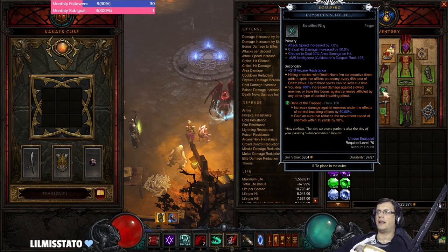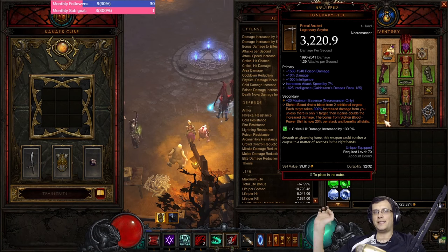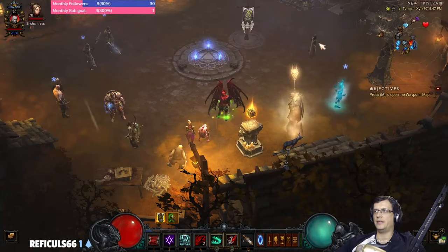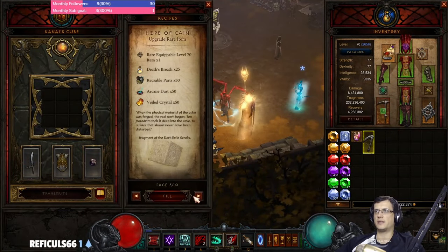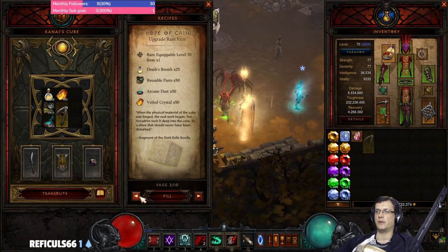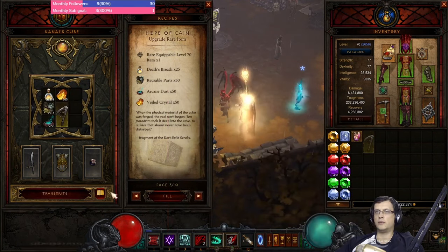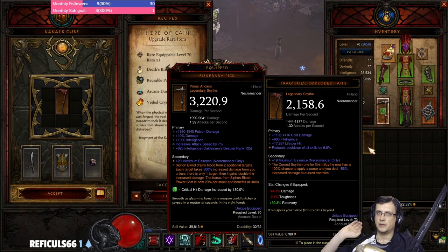For Sanctification, we use the Death Nova power. I strongly recommend sanctifying your weapon first — specifically the Funerary Pick. It's quite easy to get a primal Funerary Pick for Necro because Necro has only four scythes. Upgrade level 70 one-hand scythe yellows in the cube using recipe three — upgrade rare item — giving a 25% chance per upgrade to get a Funerary Pick. Upgrade enough and you'll get a primal. You can also reforge with bounty materials using recipe two.